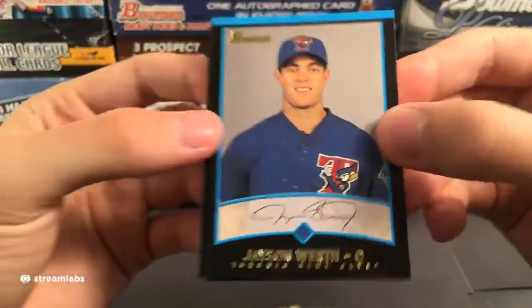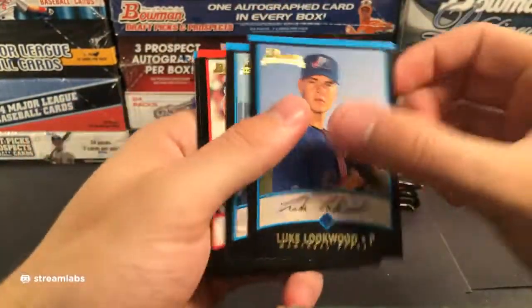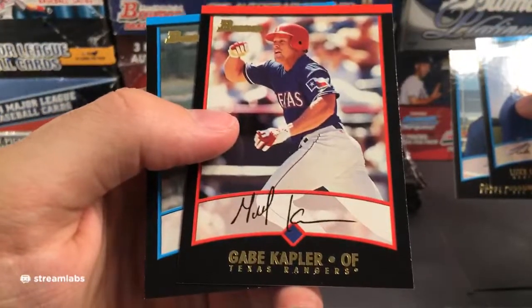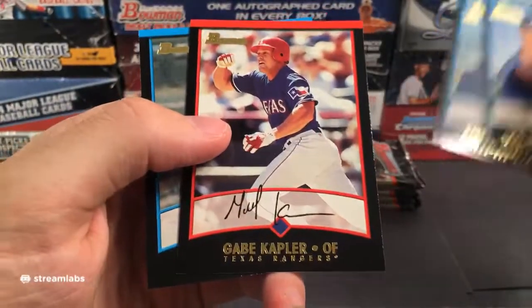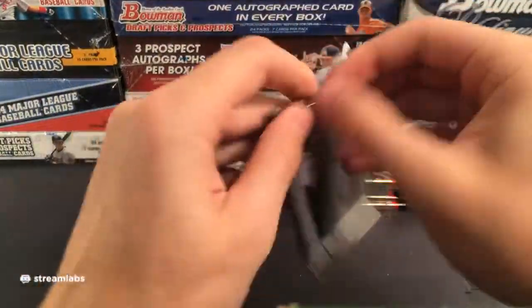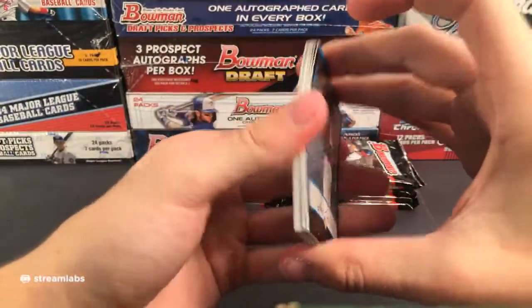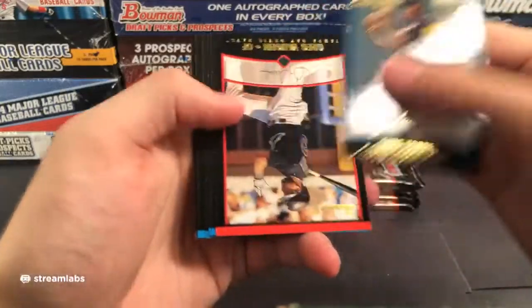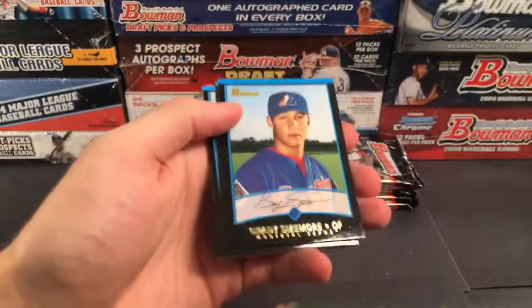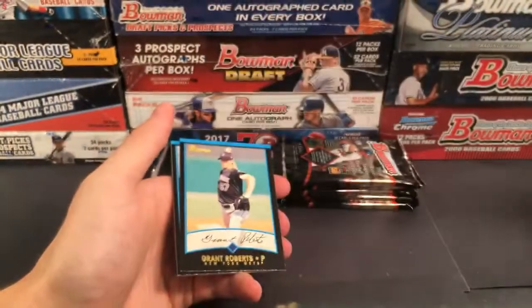Next up is going to be 2002 Bowman. I believe this is the first one where we get guaranteed hits. 2005 Bowman was the first year you could pull a super-fractor, but I'm pretty sure 2002 was the first year with guaranteed hits. Sunwoo Kim was apparently part of the second biggest trade between the Red Sox and Expos — the Sunwoo Kim and Seong Song for Cliff Floyd trade, also talked about in Moneyball.